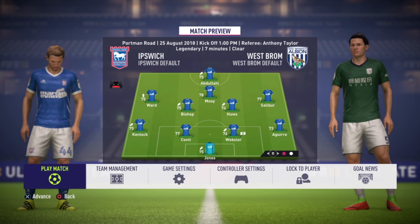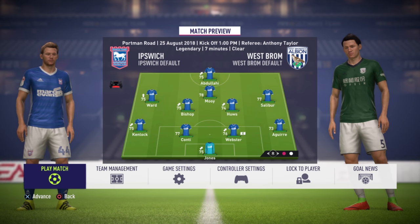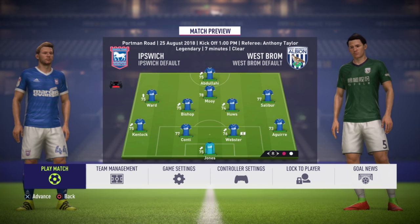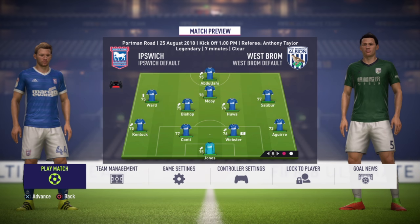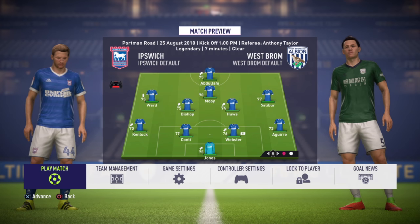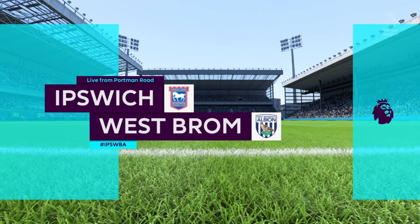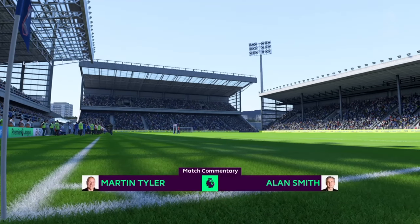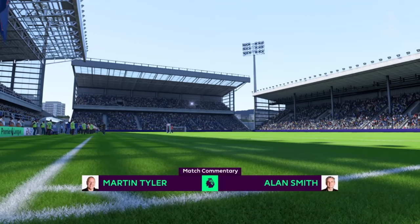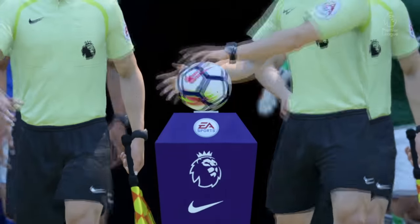We've got Brad Jones in goal — we're trying to sort the keeper out. Back four of Kenlock, Conte, Webster and Aguirre. In midfield, we've got Grant Ward on the left, Salabour on the right — who impressed on his debut — Aaron Moy in the centre with Bishop and Hughes just behind. Abdullahi is our sole striker for today. It's the first home game in the Premier League for some time against West Bromwich Albion, who stayed in the league last season and performed very well.